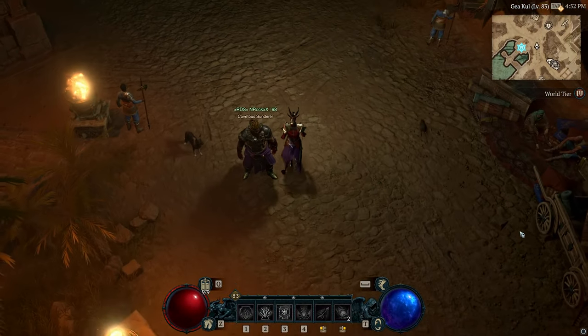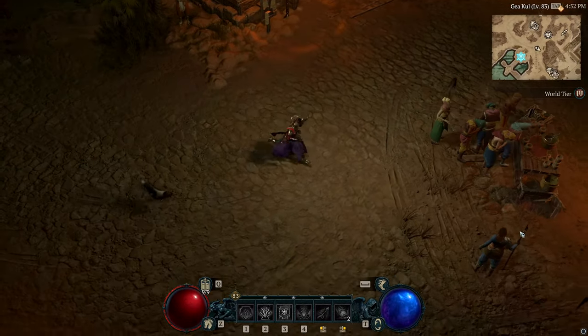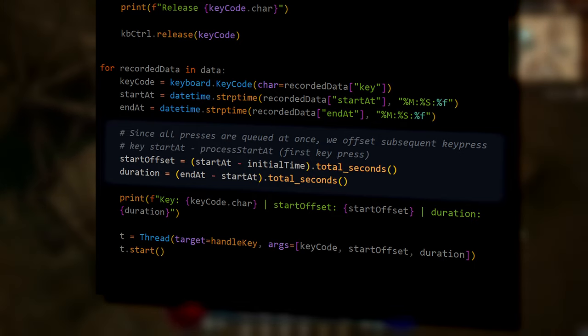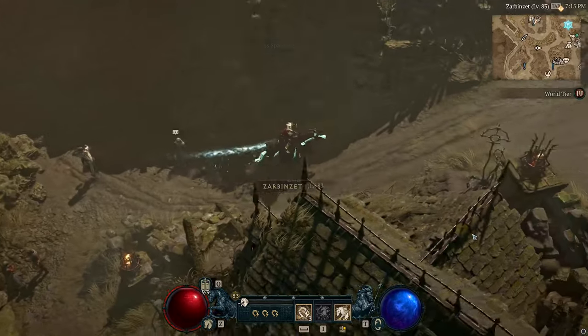The problem is that there are cases where you press multiple keys at the same time, but then release them at different times. Luckily, we can just slap some threads on this code, calculate when each key was pressed and released relative to the first keystroke, and then just play it as it was originally done. And it actually worked.